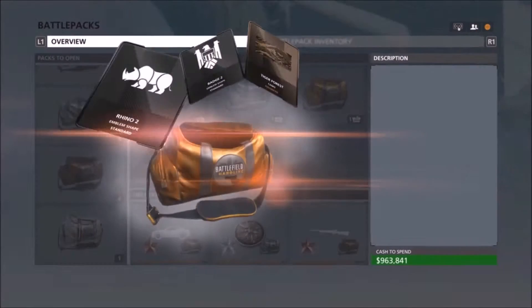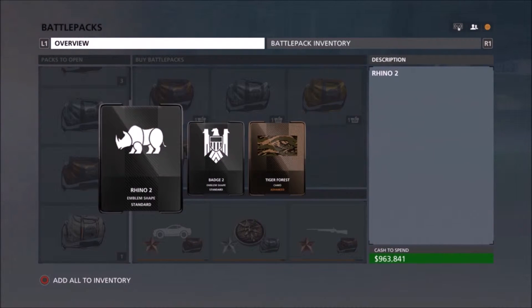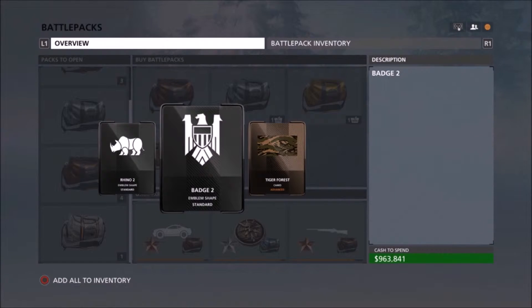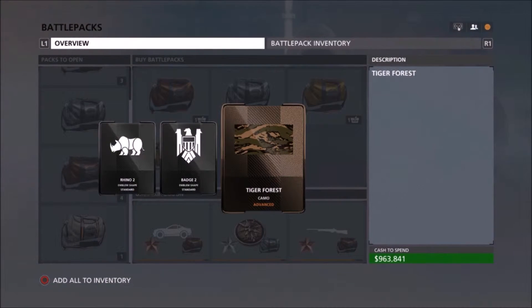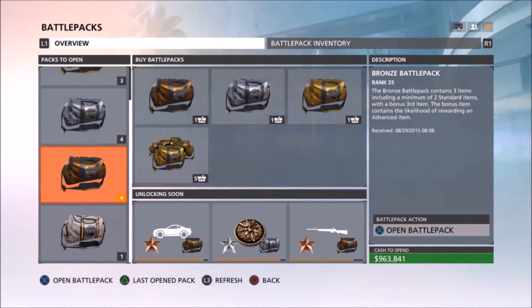So far we've got a pretty good start. We got Rhino 2 and badge 2 — nothing too special there, Rhino's kind of cool. And then Tiger Force, which it's always good to get camos, but I can't say I'm a big fan of the Force ones. I just don't really like the green and the beige in them — it's not really my thing.